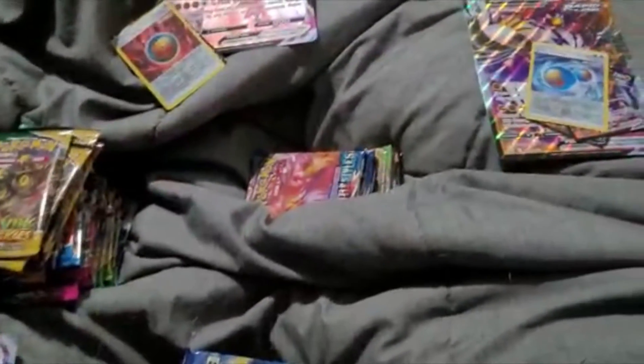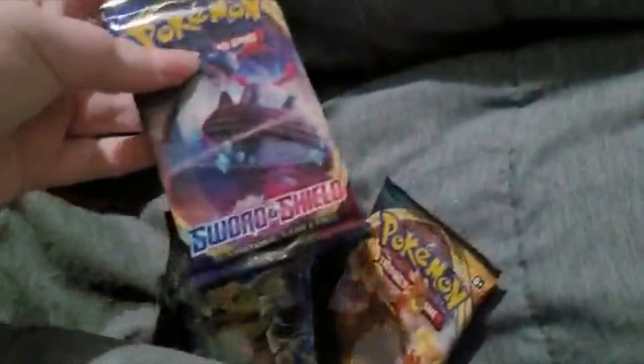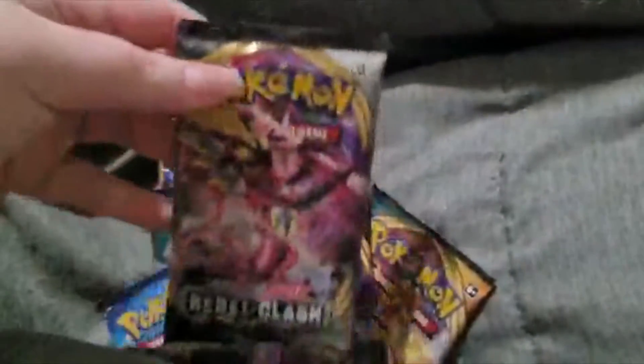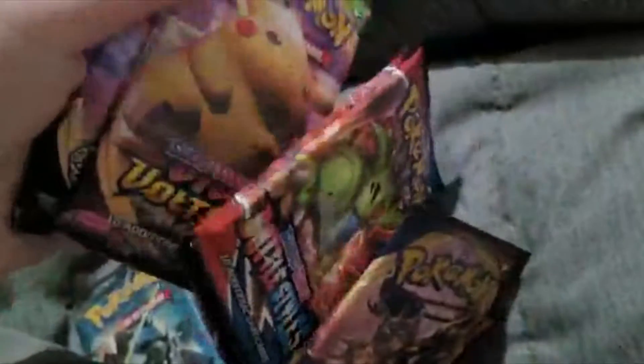I finally got everything unboxed — it took a little bit — but here are all the packs. In that we had three Battle Styles, a Vivid Voltage, two Vivid Voltages, the Darkness Ablaze, and three Darkness Ablaze. And an Eternatus, so it looked like it was a little bit of an everything mix except for future sets. We have Darkness Ablaze, Sword and Shield base set, Evolutions — which is nice — Dark displays again, Rebel Clash, and there's also Burning Shadows. So it was definitely just really random.